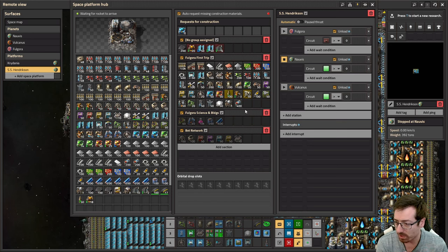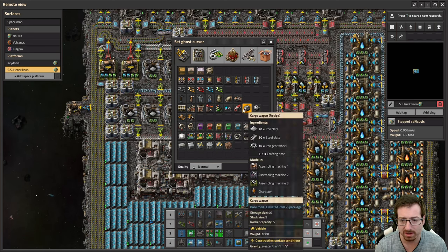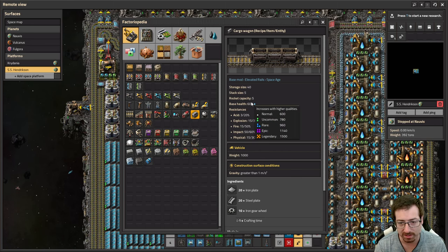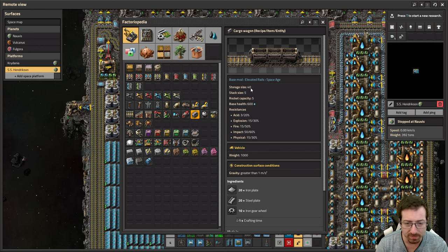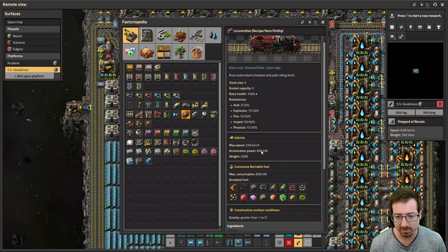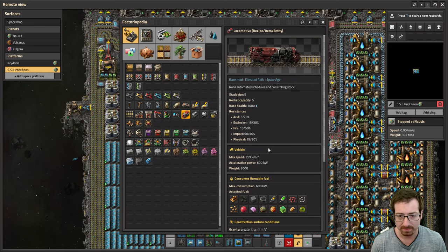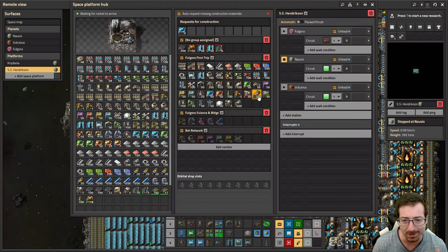Joshua, you're saying you're kind of disappointed in quality trains — you thought they might get acceleration or top speed, but it's just health. I'm kind of with you on that. It doesn't feel right that trains got quality treatment with just health. I understand them not wanting to give storage size — that is kind of powerful. I think what they could have done is slightly reduce the weight of cargo wagons and give locomotives slightly more acceleration and max speed. I'm guessing they made an intentional decision not to do that, and I'm curious why.